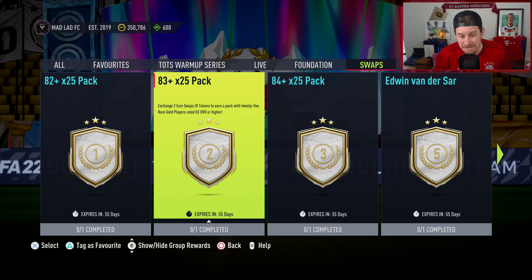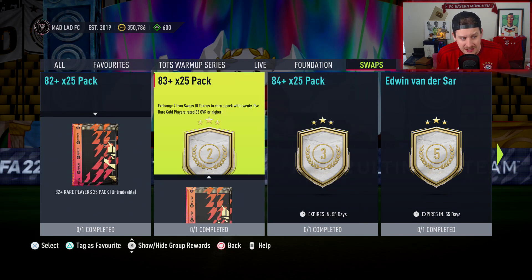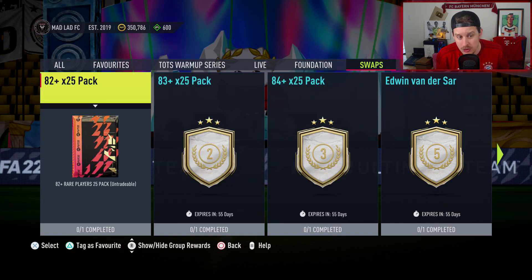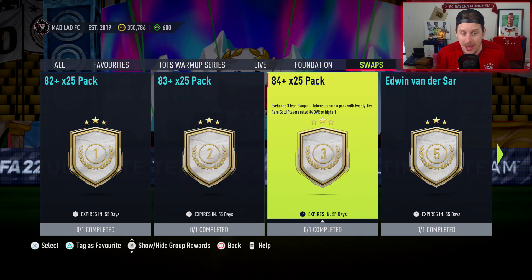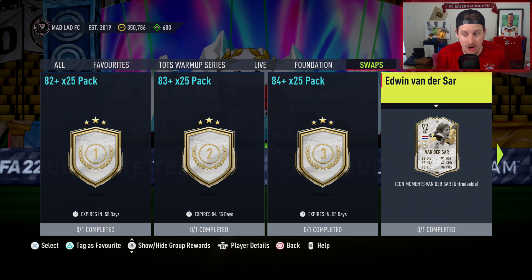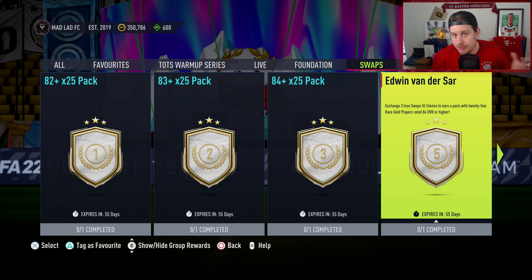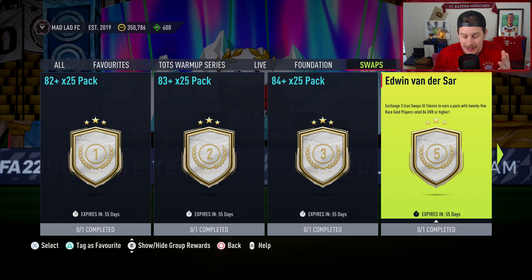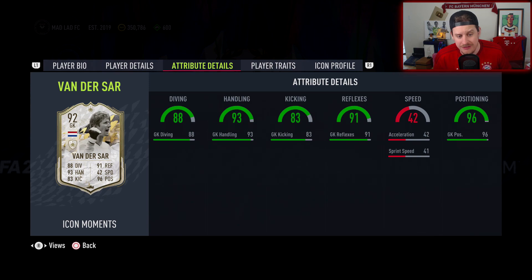You can spend six tokens and have a spicy amount of packs saved up for Team of the Season. You'll have an 82 by 25, an 83 by 25, and an 84 by 25. But I love the idea of a Van der Sar Moments card as the five-swap token card. I've always talked about it — recently we did a bunch of Prime Icon packs on the RTG on stream, and I've always asked for a cracked keeper.